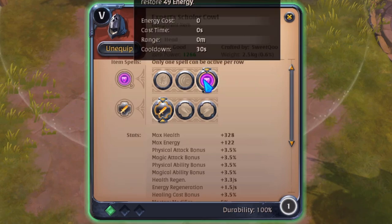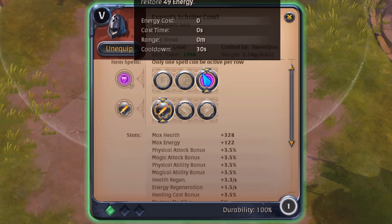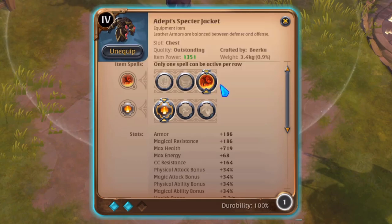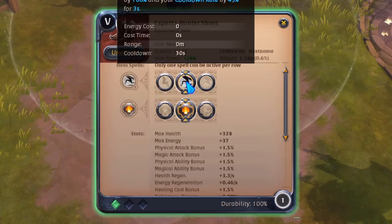For the head slot, use scholar cowl — if you have any energy problems you can always use it and you'll be fine. For the chest, a specter jacket for speed clearing. This item is very good for solo dungeons if you want to clear them very fast.